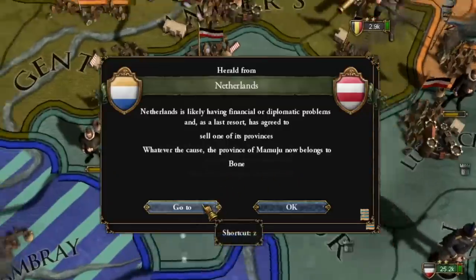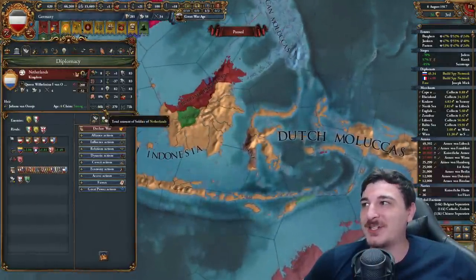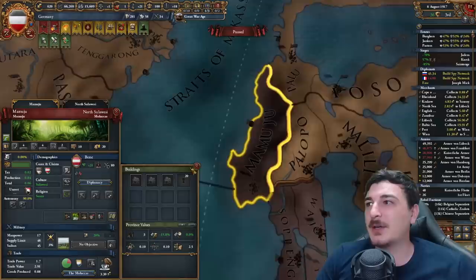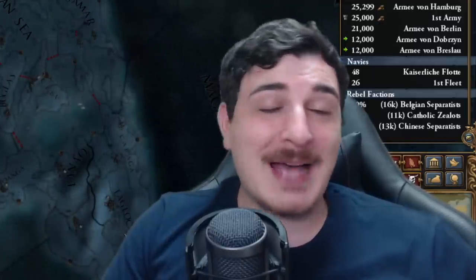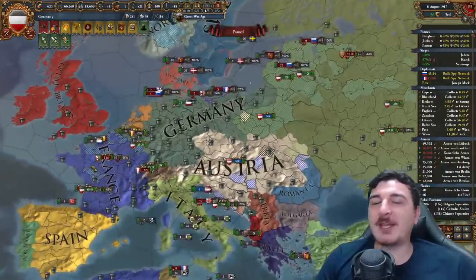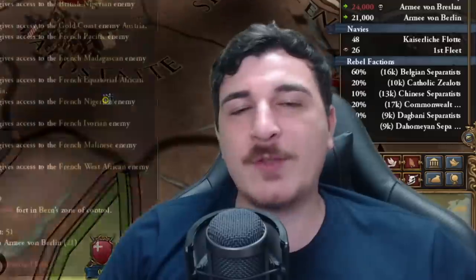The Netherlands sold one of their provinces to Bone. How are they having monetary issues when they're massive and have one of the richest trade nodes? They only have 66,000 troops now because I crushed all their units. The best part about this area is how the United States actually owns the Philippines — historically the Philippines were passed on to the US after the Spanish lost the Spanish-American War, along with Puerto Rico. The nation I plan on attacking is indeed the Swiss, because they're by the border with me and I want their money — I'm taking all the Swiss banks.